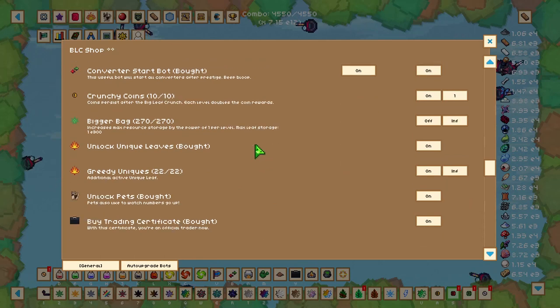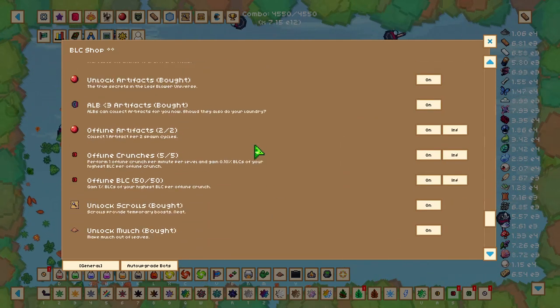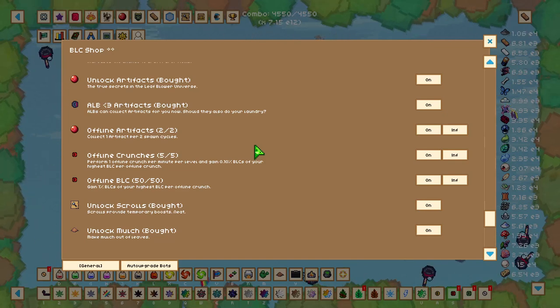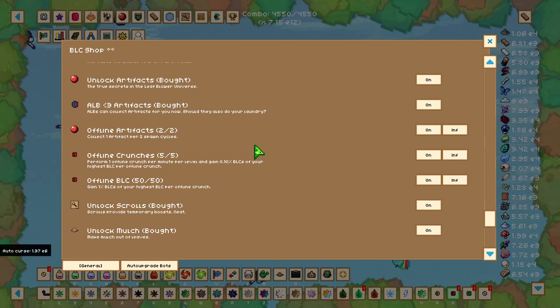One of the first upgrades I'd recommend at this point is Offline Crunches and Offline BLC. Put at least one upgrade in each of these — this gives you BLC while you're offline, so you can get a healthy chunk of BLC when you log back on.